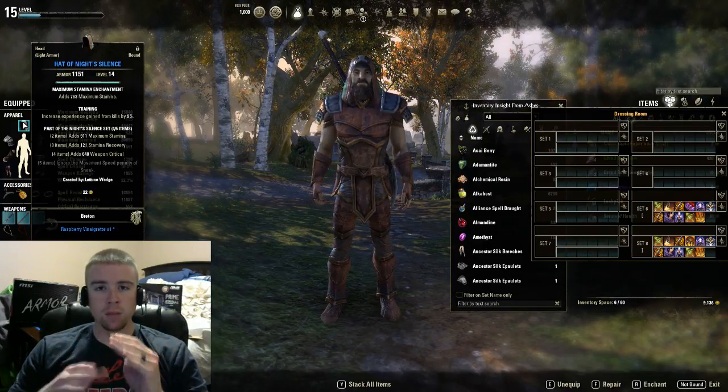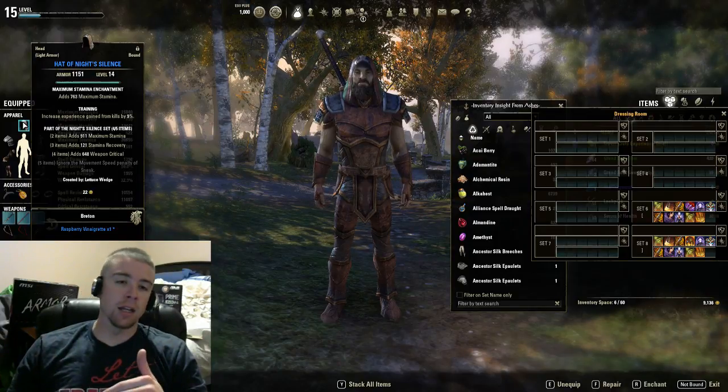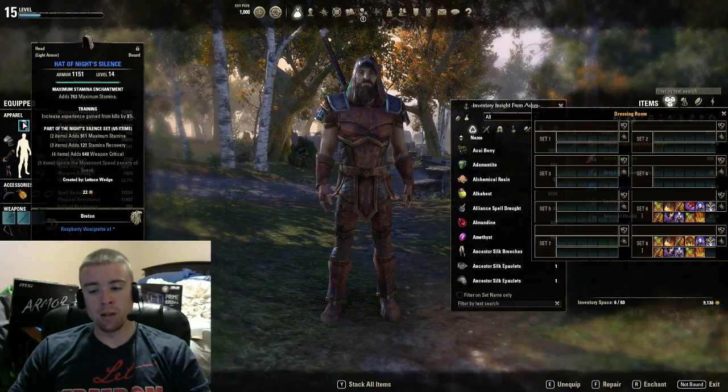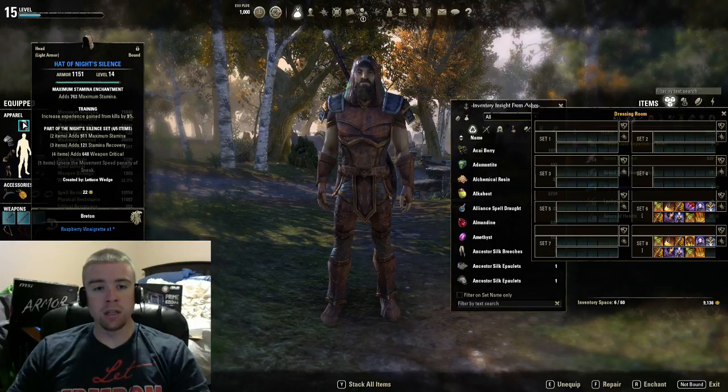With a StamSork you want to get in, hit hard with crit, rush in there and get out. It's meant to bust up a lot of raids in Cyrodiil, so you want to be able to get in and get out.